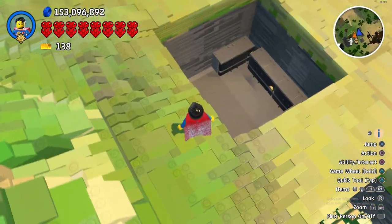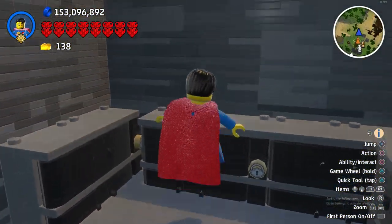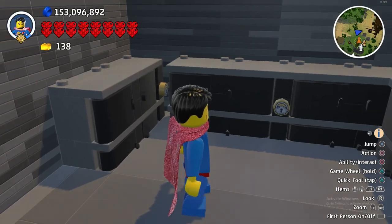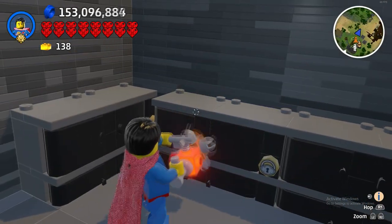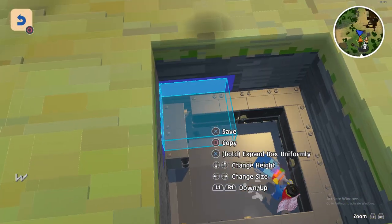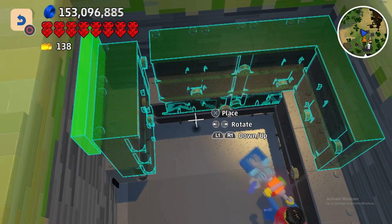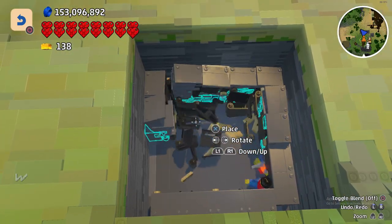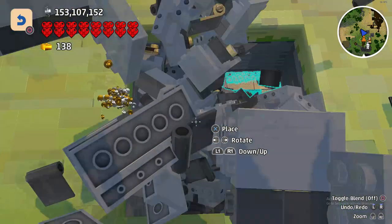I have two previous videos about getting money very quickly and they involve digging a pit like this. The first method: you put down these safety deposit boxes, because these are the objects that you get the most amount of money from. Once you've placed them all you want to copy it and place it on top. On the first one you get no money, but then on the ones after you get quite a lot of money.